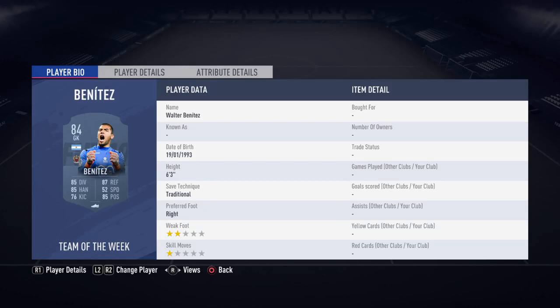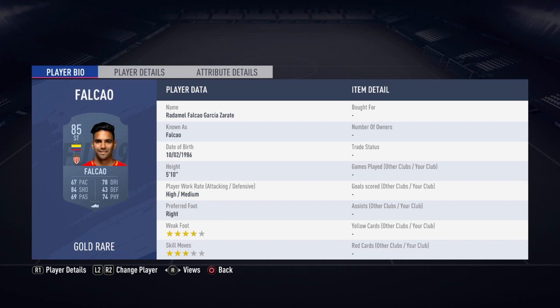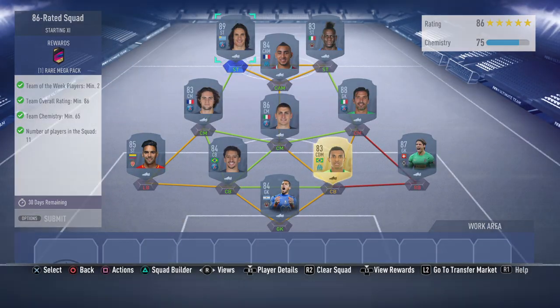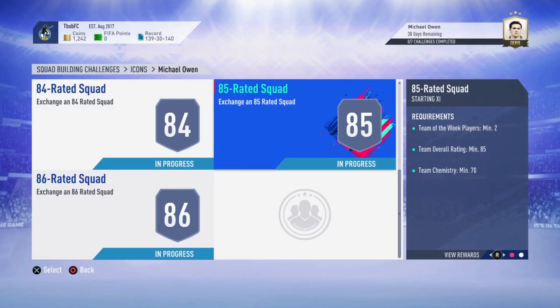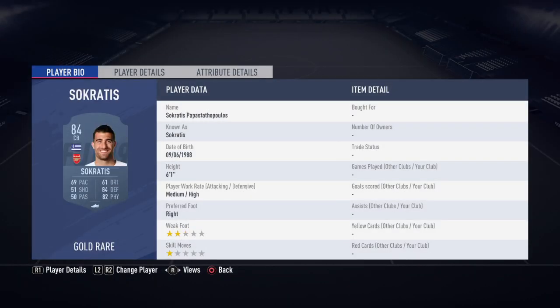Yo what's going on guys, welcome to another video. In today's video I'm going to be sharing the new Prime Icon SBC, the cheapest solution. This SBC costs around 500k at the moment, and I don't think this card looks that bad — for half the price of Crespo, it's probably worth it more than Crespo.